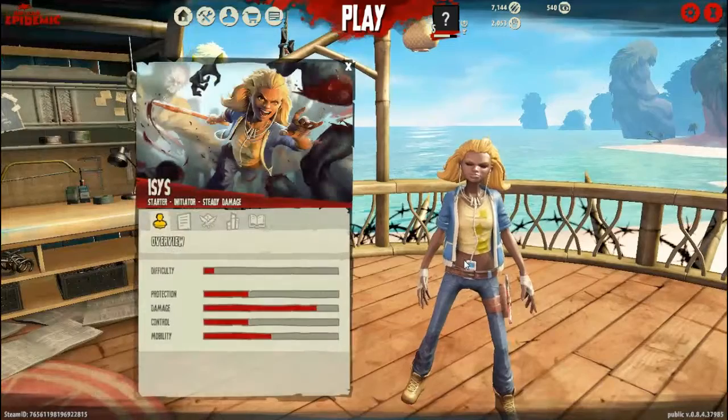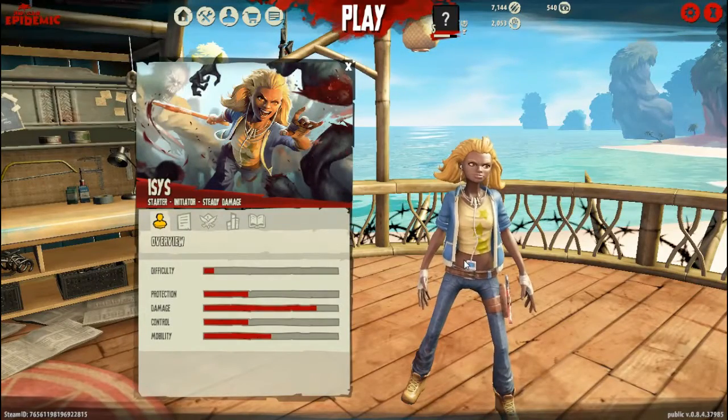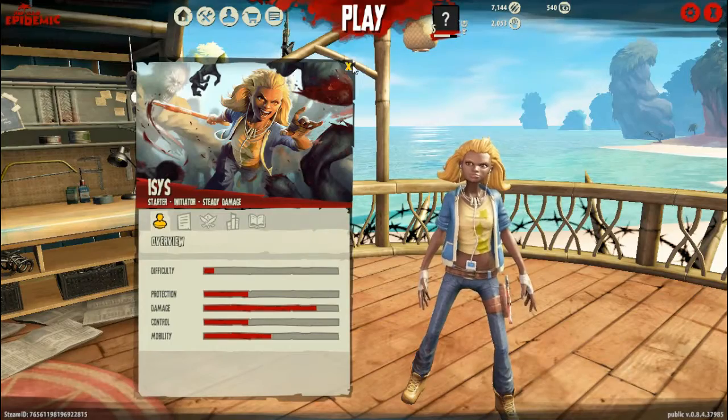So basically this is my character. She has the blonde hair, clothes — yeah, she looks like she's ready to kill zombies today.